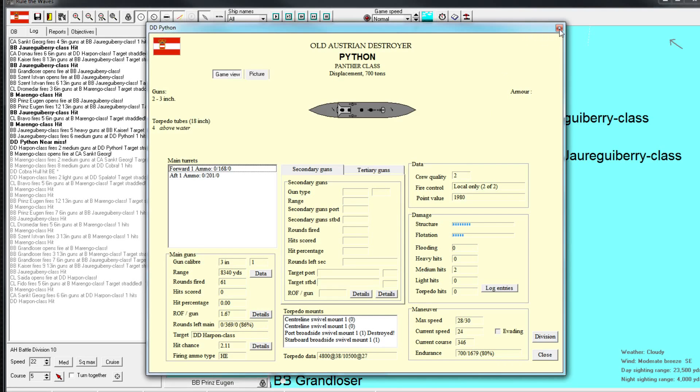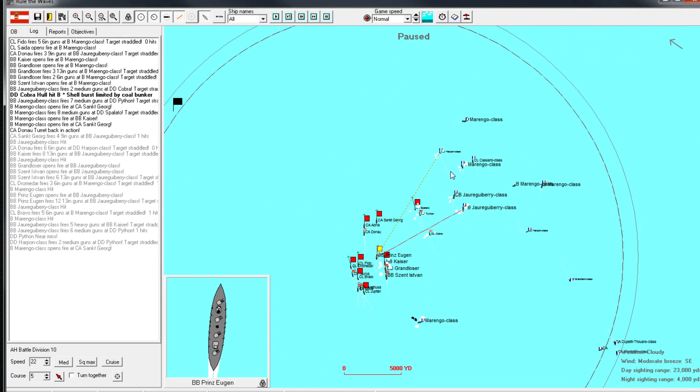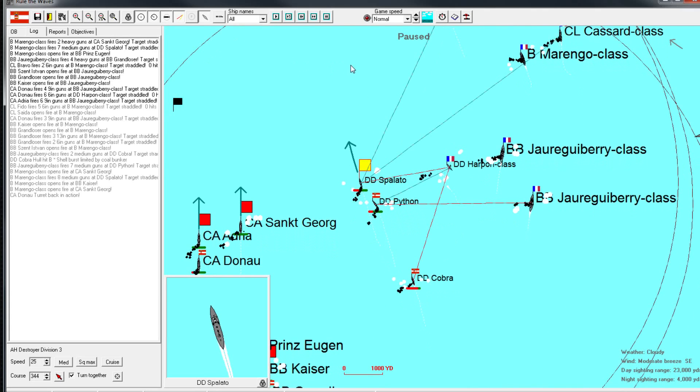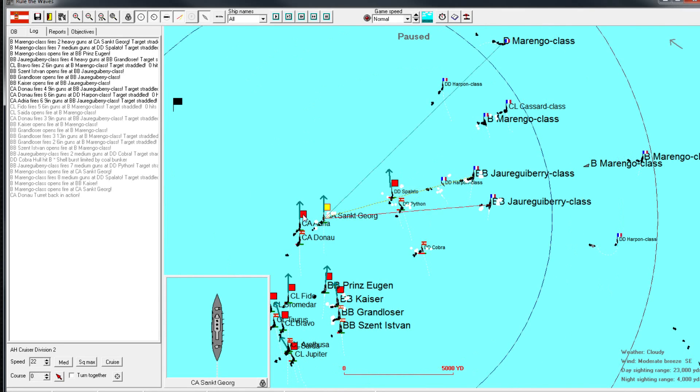This is the starboard side - I'm not a genius when it comes to left-right, but I'm pretty sure that if they're on the right side you should be launching your right-side torpedoes. Don't hold me to this, but that's what the starboard thing means.